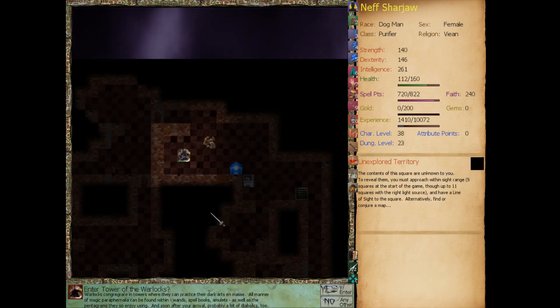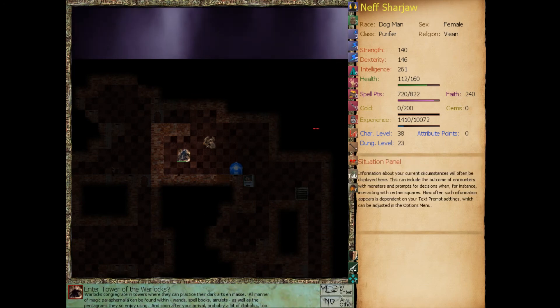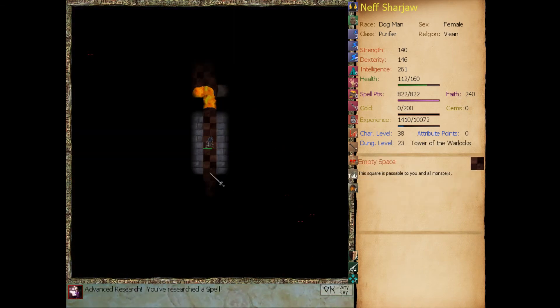Enter the tower of the warlocks. Warlocks congregate in towers where they can practice their dark arts en masse. All manner of magic paraphernalia can be found within: wands, spellbooks, amulets, as well as the pentagrams they so enjoy using. And soon after your arrival, probably a lot of diabolics too. Warlocks, of course, are people who can conjure demons.